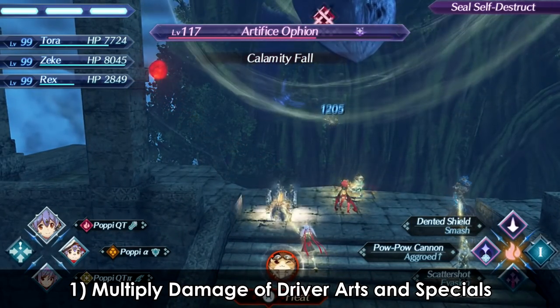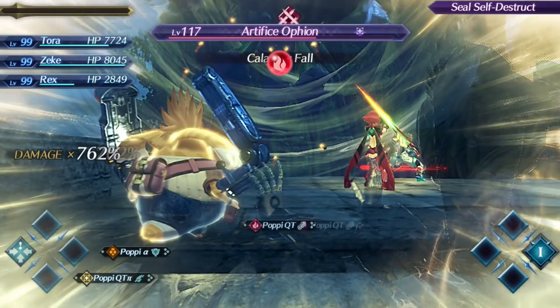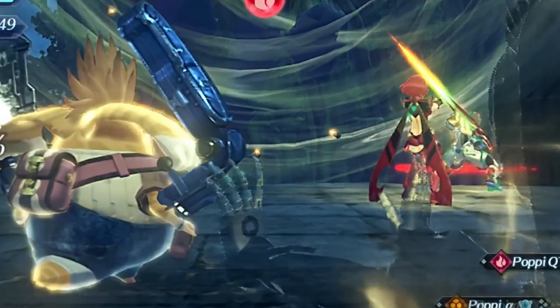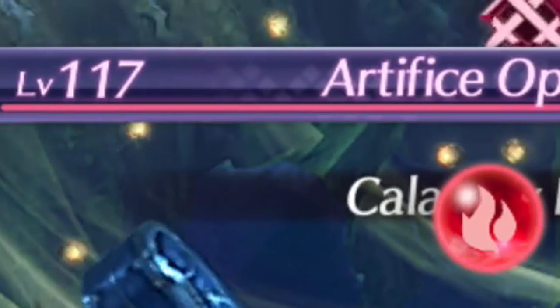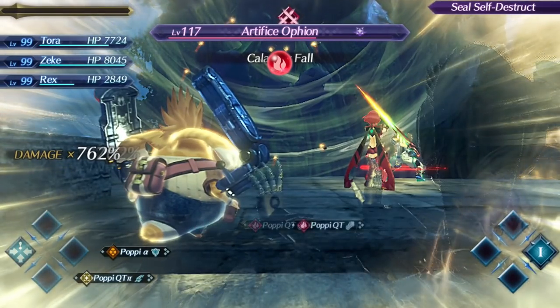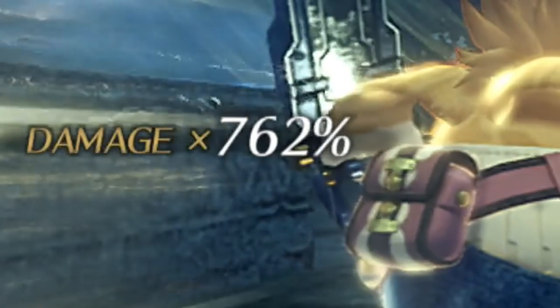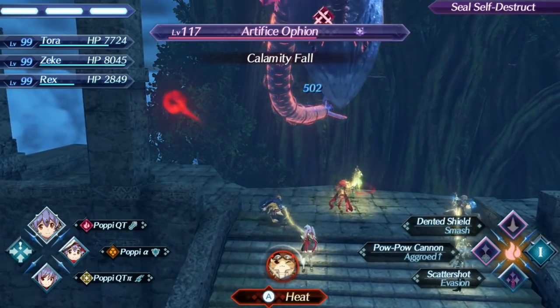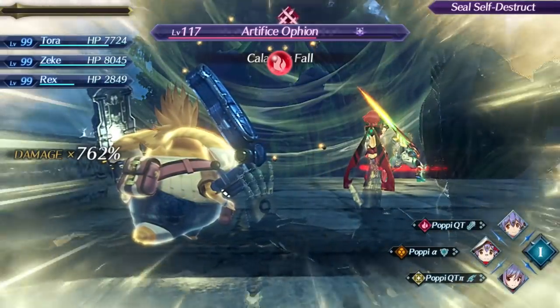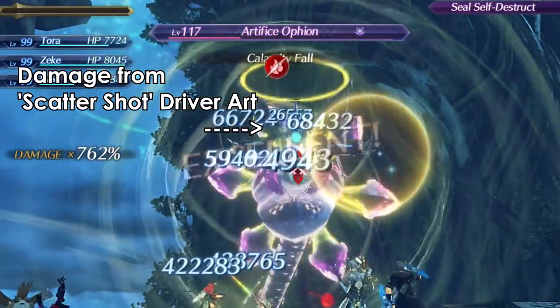If you start a driver art or special and then initiate a chain attack before that ability hits the enemy, when that ability finally hits during the chain attack, it will deal massive damage after applying the additional damage multipliers from chain attacks. One of the most popular and effective strategies is to use Poppy QT's Scatter Shot, which shoots many slow moving projectiles, start the chain attack, and then use Poppy Qtpie to inflict even more damage.